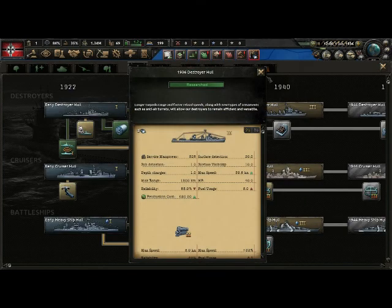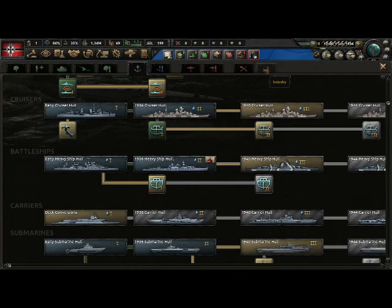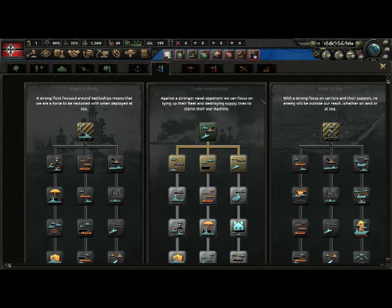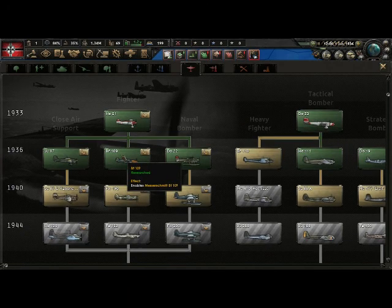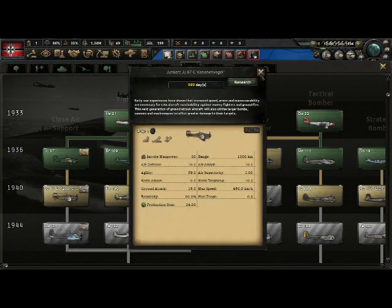Then you have naval doctrine. As a first time player as Germany, you should definitely ignore this — don't even touch it, it's too complicated. Naval doctrine goes with the navy so ignore it as well. Then you have air — basically planes: fighters, cas (close air support), bombers, more bombers, heavy fighters, naval bombers. As Germany, all you need is fighters and cas — just go research those and you'll be fine.